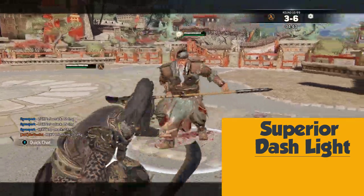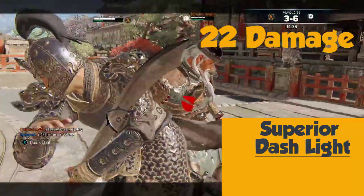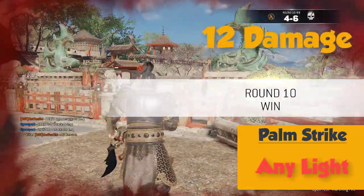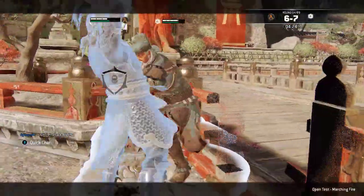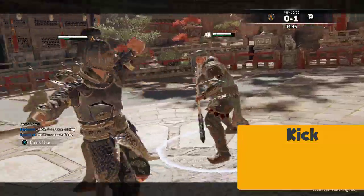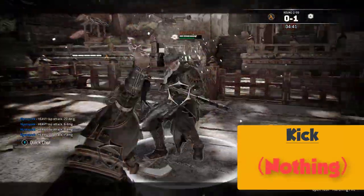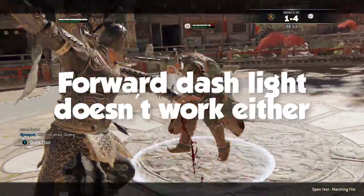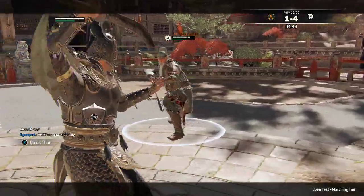Special punishes: T&D has superior block on dash light attacks, which deal 22 damage. Palm strike can be followed up by a light attack for 12 damage, but the heavy follow up is not guaranteed. The kick can be followed up by absolutely nothing — not even with dash lights, and not even when you're in the walls.